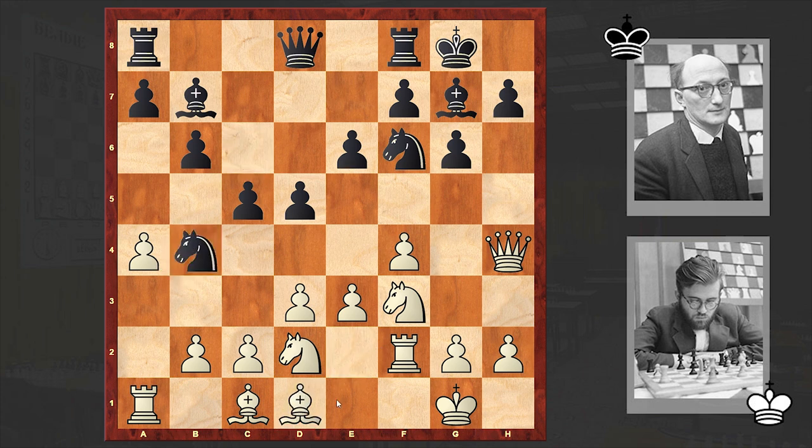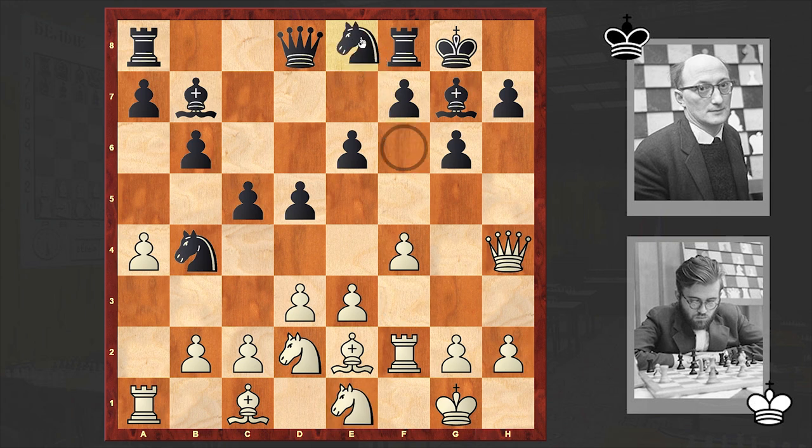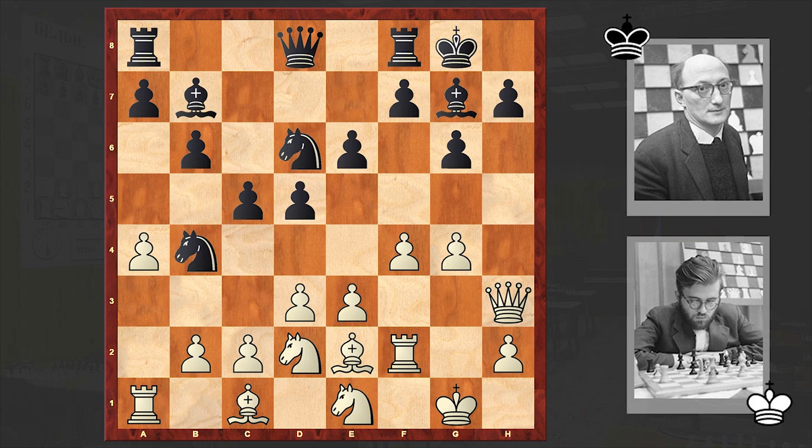In the game after Nbd2 we have Nc6, and Qh4, e6, Rf2, Nb4, Nd1 by Larsen. The knight goes back to e8, offering an exchange of queens, but white is rejecting it. Against a weaker opponent, Larsen wants to keep the queens on the board and go for an attack.